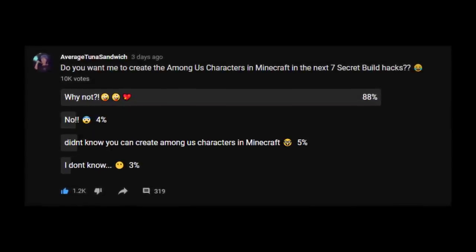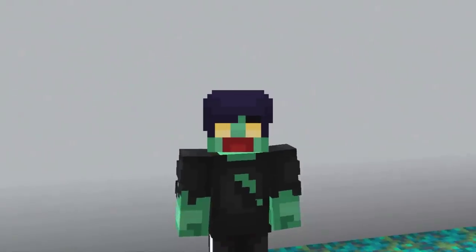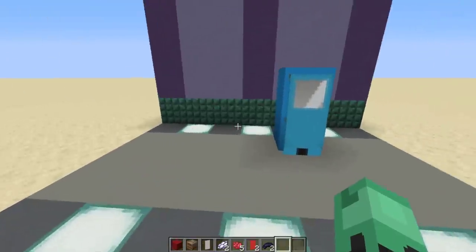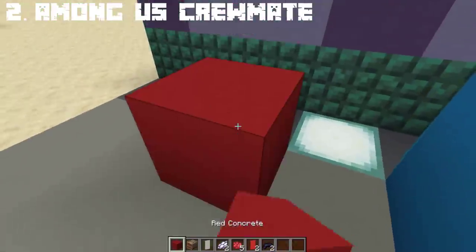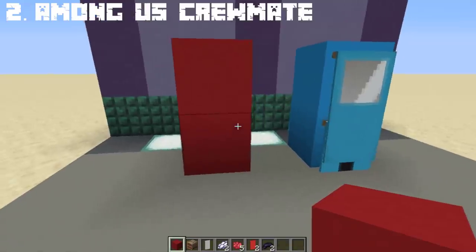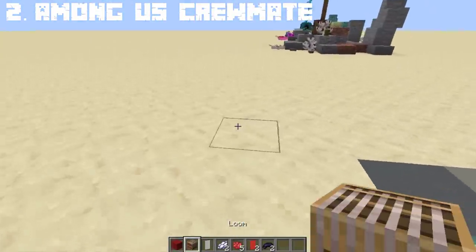A few days ago, I made a poll on the community asking if you guys want me to create the Among Us characters in Minecraft. As expected, 'why not' had the most votes, so let's create the Among Us crewmates in Minecraft. I made a little background for our imposter. All you need is any colored concrete blocks depending on which color of the crewmate you want to create, and 3 gray banners for his face, his feet, and for the backside.